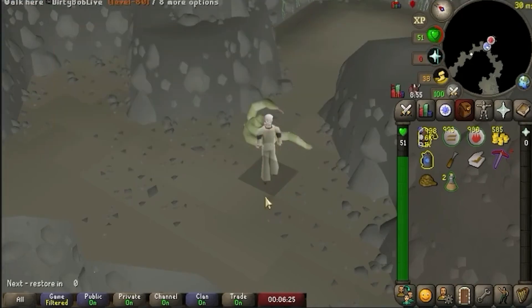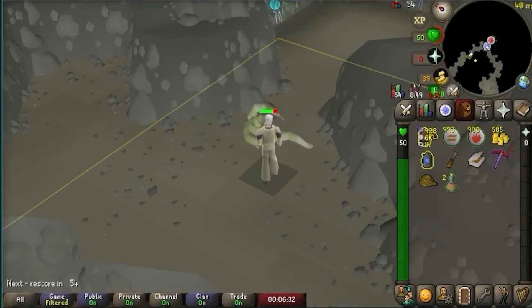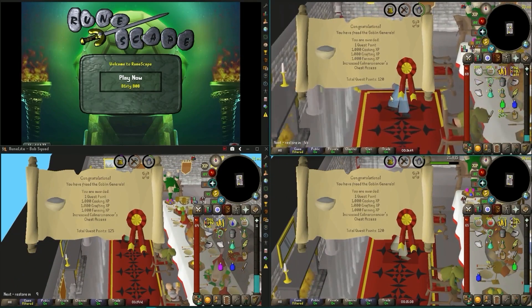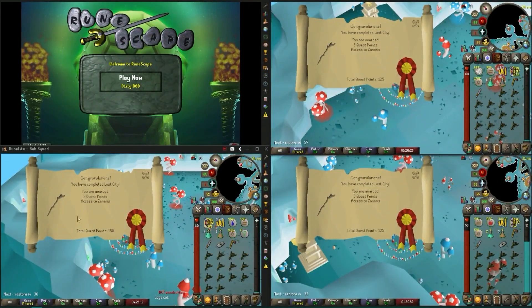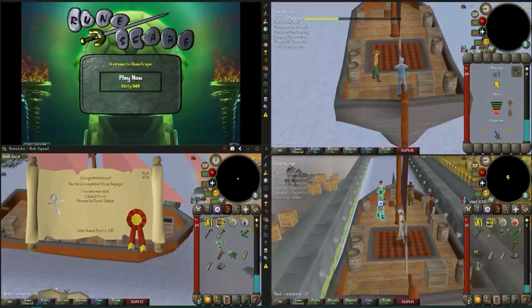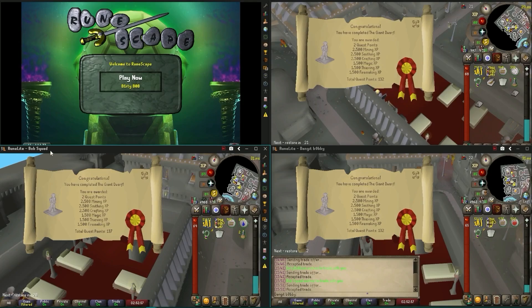All right, here goes — just one hit from poison. Would that be considered an animation stall? A little bit of farming experience in the weirdest place you can find it. RFD Goblin Quests done. Quickly completing Lost Cities so we can complete Fairy Tale Part 1, which is the most important quest because we need those magic secateurs. Bone Voyage done on one account so far — unfortunately I was definitely not able to do it on three accounts at once. But we're getting there eventually, with a little bit more smithing experience from The Giant Dwarf.